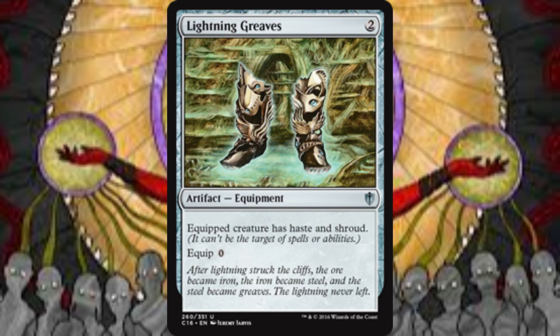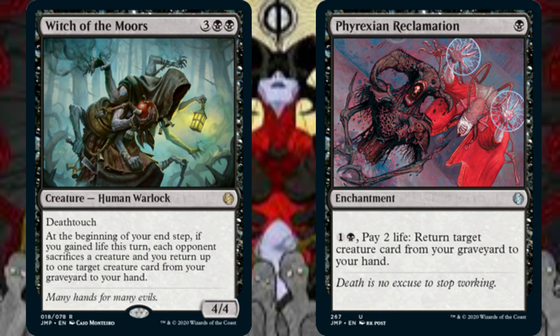Sheoldred is a lightning rod of attention from our opponents, so including Lightning Greaves is paramount to protecting our general from spot removal — it gives the equipped creature haste and shroud. Witch of the Moors synergizes powerfully with the sources of life gain in this deck. At the beginning of our end step, if we gained life this turn, each opponent sacrifices a creature and we return up to 1 target creature card from our graveyard to our hand. Phyrexian Reclamation also recurs a creature card from our graveyard to our hand, but it costs 1 and 1 black mana and 2 life each time to do so.